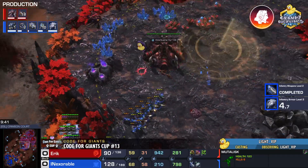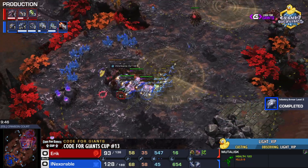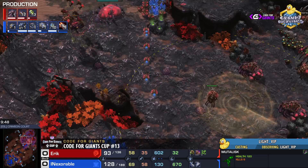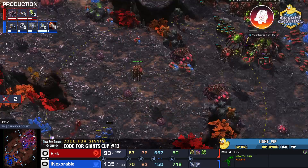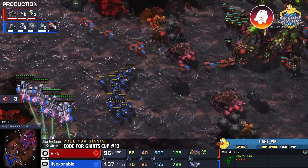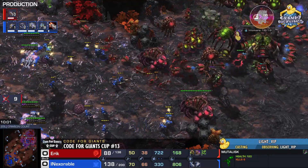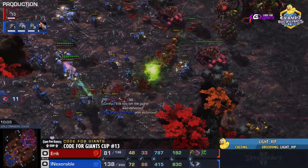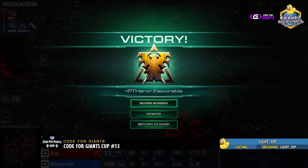The fourth base — the backup third I should say — is under fire. Eric is still up against the wall. Thirteen banelings are on the way. Inexorable stimming in, getting into the mineral line, catching drones. GG gets called — that's just far too much — and Inexorable will take game number one.